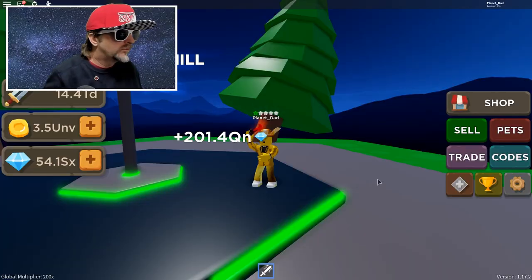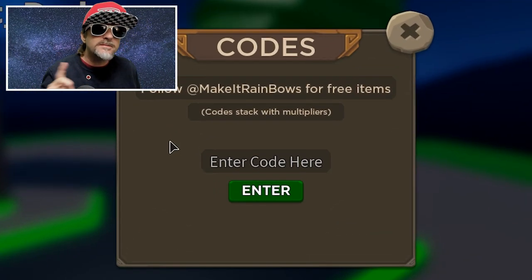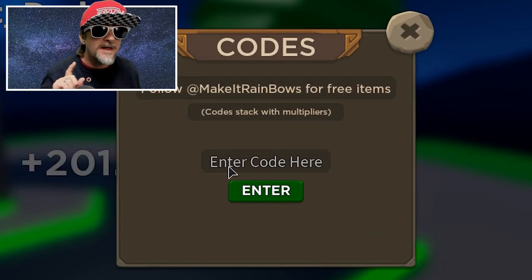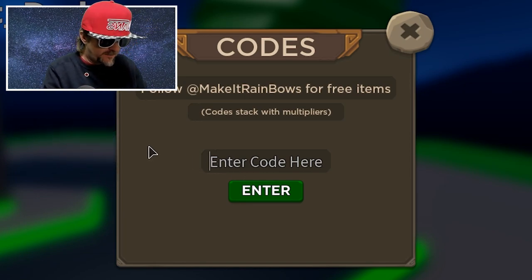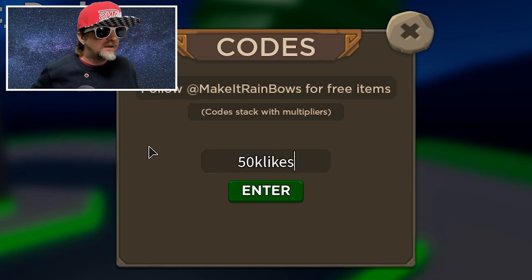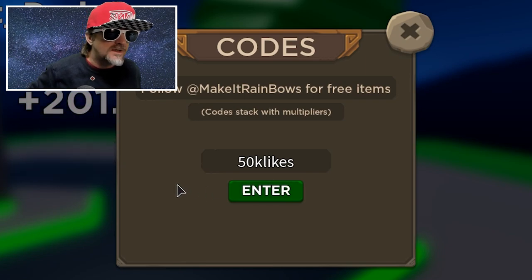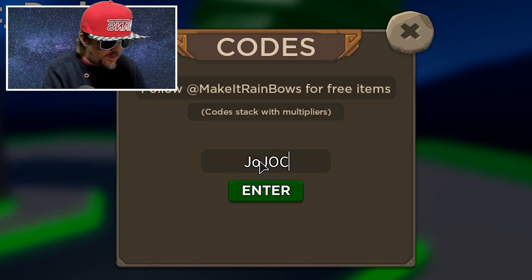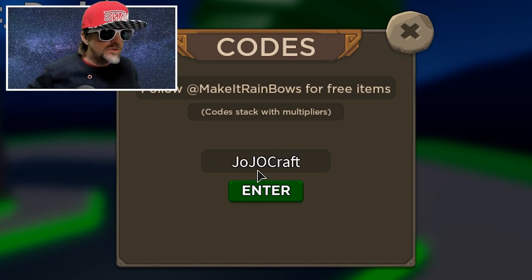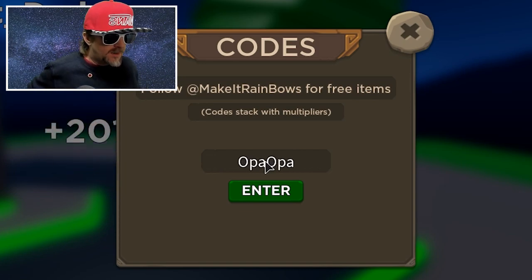Now for the codes. Remember, sometimes codes expire - if you're watching an old video and they don't work, that's probably why. The first code is '50klikes' - that's the newest one advertised on the game page and gives you a bunch of gems. We also have 'jojocraft' - capitalization doesn't matter - boom, gives you gems. And 'opaopa' - hit enter, boom, a whole bunch of gems.